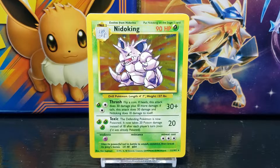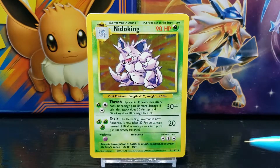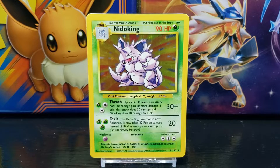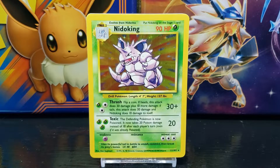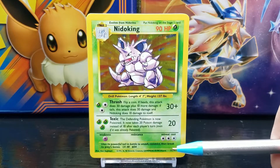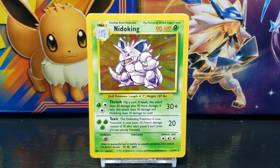Below this you have the Pokemon's Pokedex entry, which reads: 'Uses its powerful tail in battle to smash, constrict, then break its prey's bones.' After that you have the featured Pokemon's current level, which in this case is level 48. Next to that you have the Pokemon's Pokedex number, which in this case is number 34.